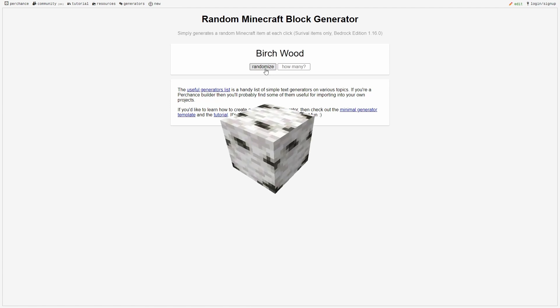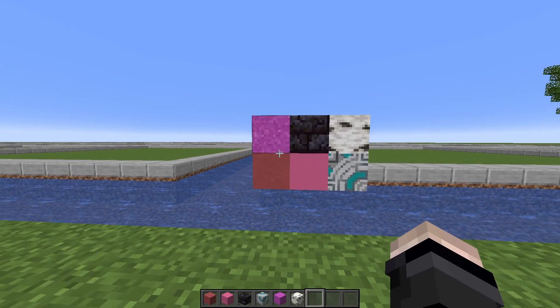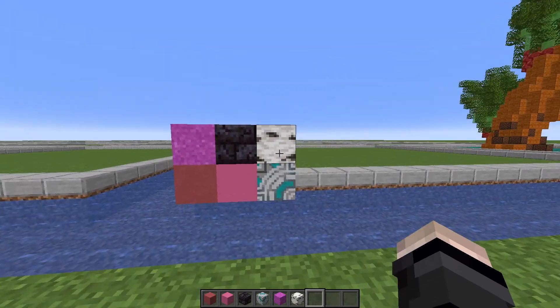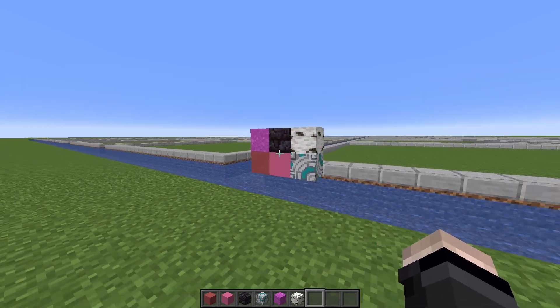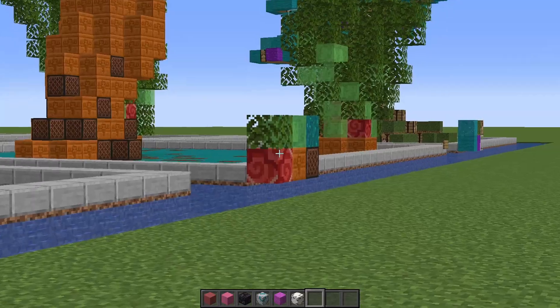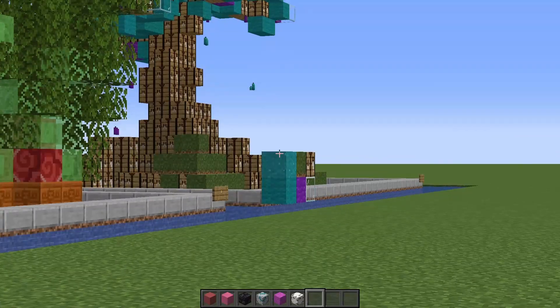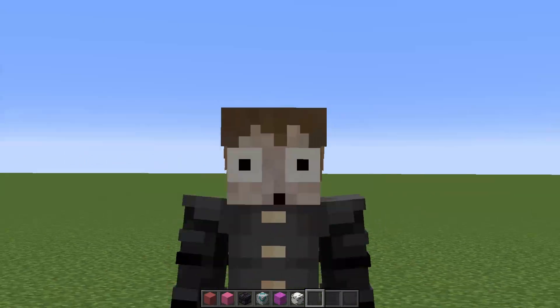And last but not least, we have birch wood. Oh, that's very disappointing. I was actually really liking the block palette until we got that. Actually, I kind of like this block palette now — we have the pinky colors and they all sort of work well together, then some lighter colors, and also a dark colored block. This is actually a decent block palette. You look at episode two, that was very interesting, and episode one was all over the place. Oh, and I was wrong — it was cyan, not magenta. Whoops.